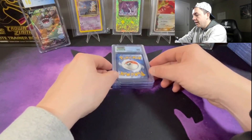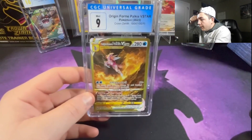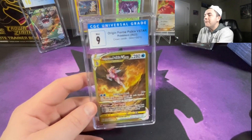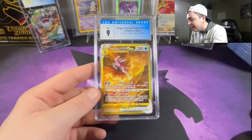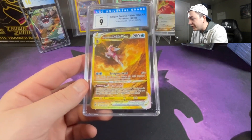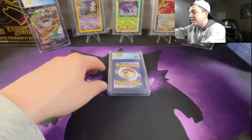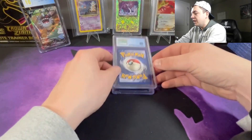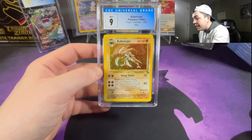Next up we got the Palkia gold at a Mint 9 — holler at your boy, this is insane! Look at that gold. I think if the gold was more glossy that would have definitely gotten a 10, but look at that card — that is an insane pull. We got a 9 on the Palkia, let's go!